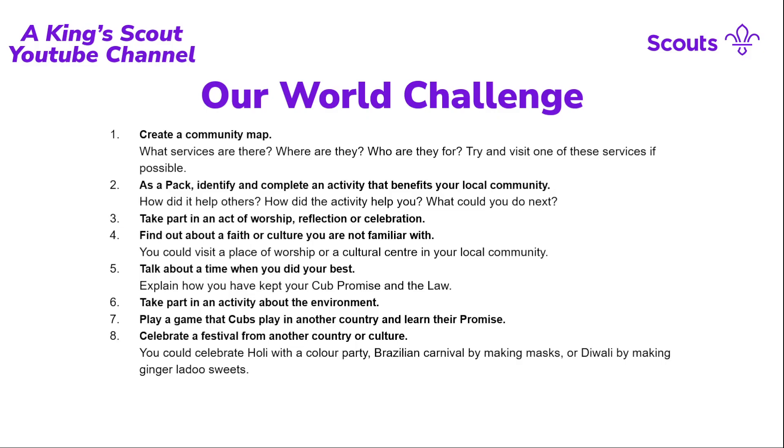Requirement two is to identify and complete an activity that benefits your local community as a pack. We typically do things like balsam bashing — balsam is an invasive plant that clogs and destroys the ecology of canals in the UK. It's good to be a positive influence in the community and to foster that in young people, so when they grow up they're more inclined to be selfless and think about those around them.